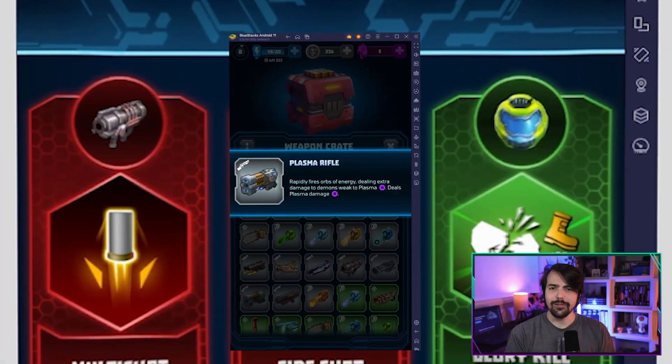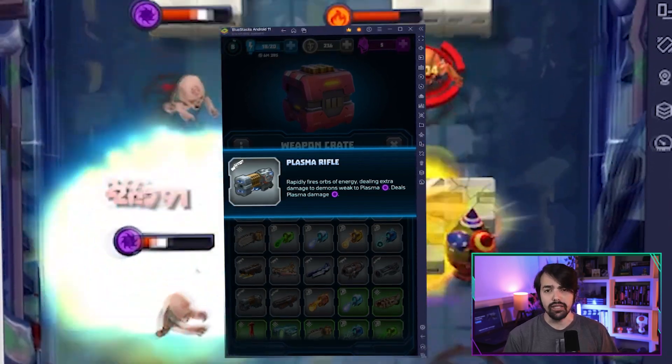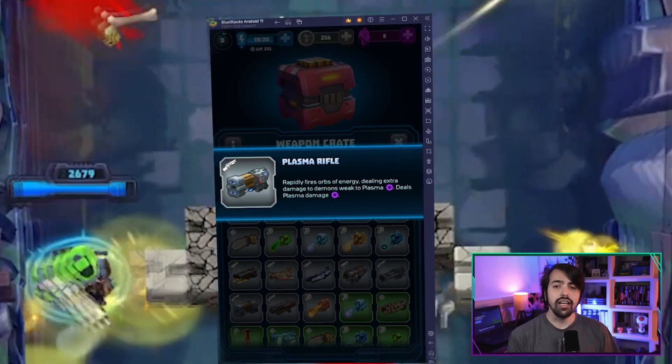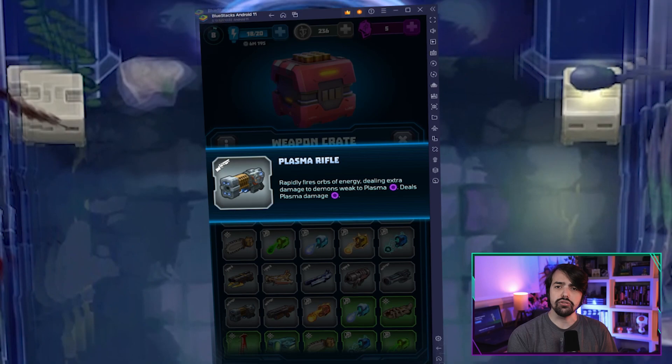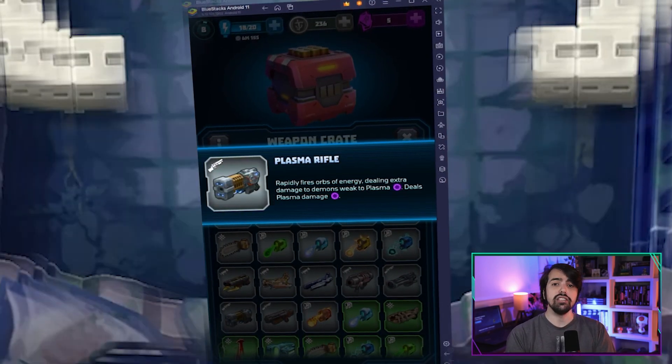And saving the best for last, now we have the versatile and deadly plasma rifle. Its super-heated blast belts through demonic armor, leaving them defenseless and vulnerable. And with its high rate of fire and ability to deal sustained damage, the plasma rifle proves itself invaluable against tougher adversaries.